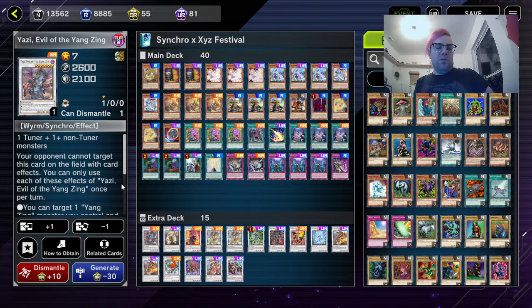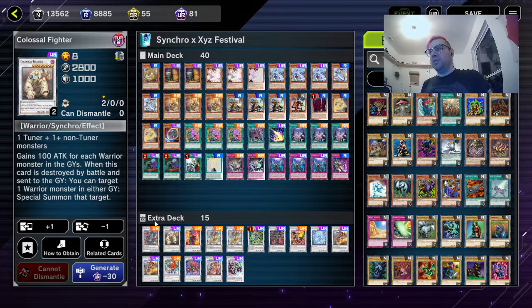Starting our extra deck, we have one Yazi of the Evil, one Yang Zing, and one Colossal Fighter. A lot of people will question Colossal Fighter, but when it's destroyed by battle while in the Synchro graveyard, you can target one Warrior monster in either graveyard and special summon it — including itself. So if your opponent is running a beatstick deck with no effect outs, or can't destroy it by effect going into the battle phase, you can put Colossal Fighter in defense, run it over, special summon it again, and keep repeating. Very useful.